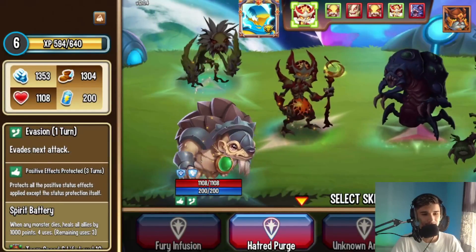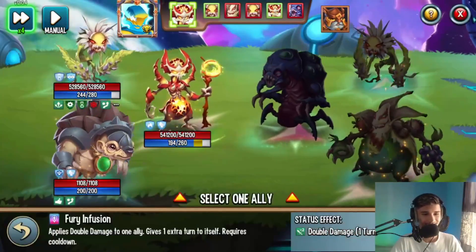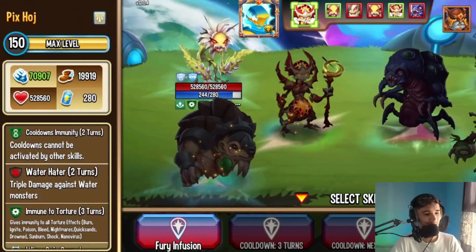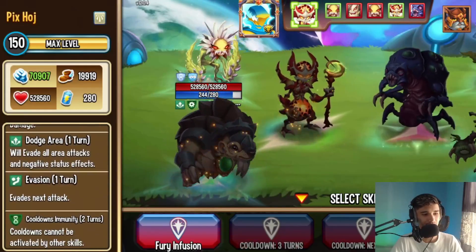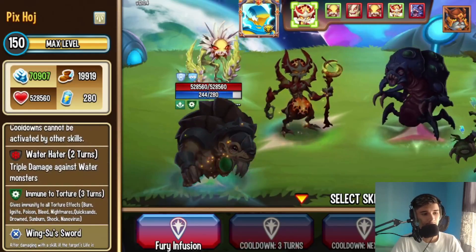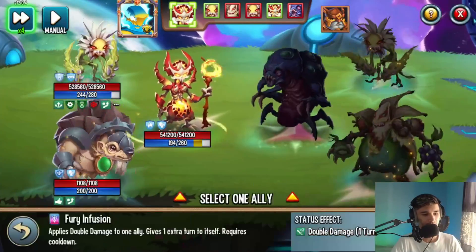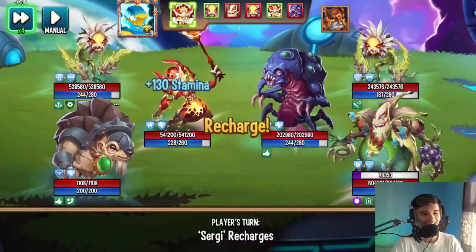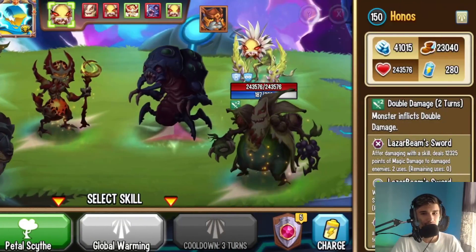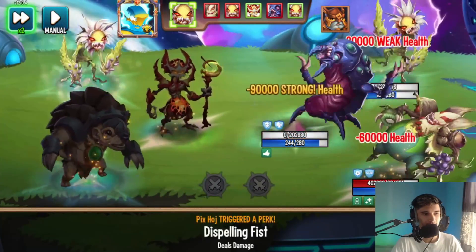It's a Level 6 monster by the way — I accidentally leveled it up a little because I took it to the adventure map and won some battles. I wanted it to stay at Level 4 but it's Level 6 now. Look at the amount of positive status effects I have: double cooldown immunity, water hater, immune to torture. I already have cooldown immunity as my trait. Look at this damage output — it's a 150 versus another 150, Blemeria.